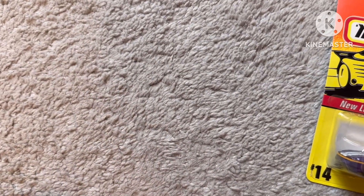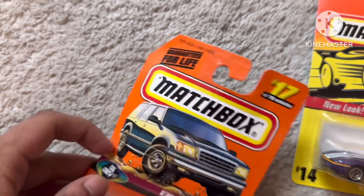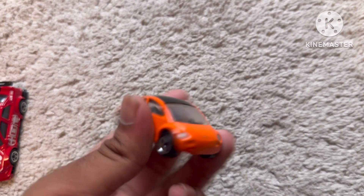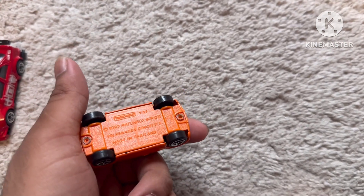Now we can unbox this car. Front, we have no detail, pan to the side, rear, driver's side, and roof with black roof. There's no card.